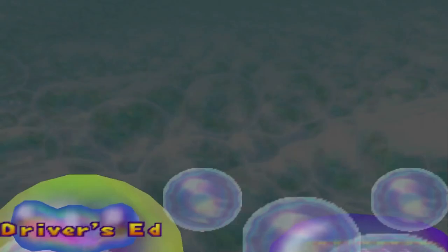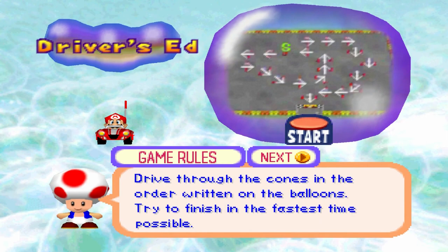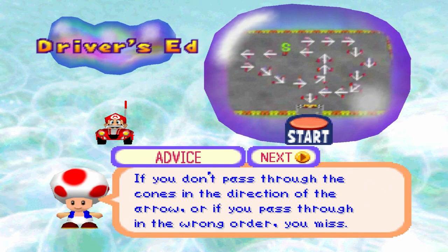Driver's Ed consists of five courses which you can drive around on. Of course we're going to start with the first one and we're also going to get an explanation screen. Drive through the cones in order written on the balloons. Try to finish in the fastest time possible. If you don't pass through the cones in the direction of the arrow, or if you pass through in the wrong order, you miss.